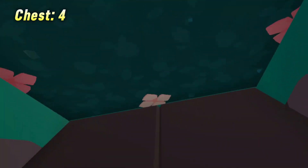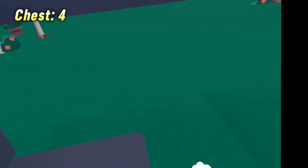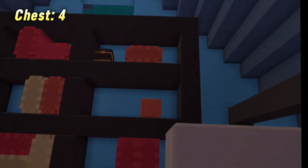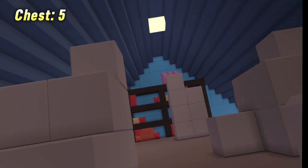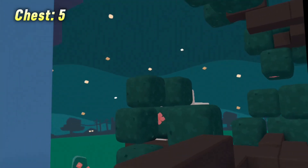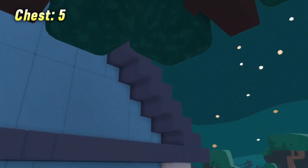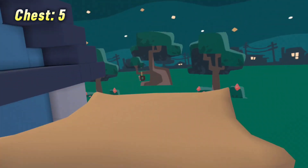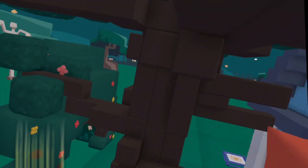Next you're gonna go up these stairs and into the attic. The next one is up there on that shelf — you can just click the red button. After you click that button, you can head over here to this window and go on this tree. You're gonna go down here and look up on that branch — you're gonna have to build up there, but it's not that hard. You're gonna build here and there's gonna be a button somewhere.